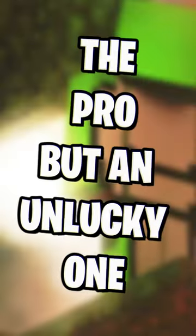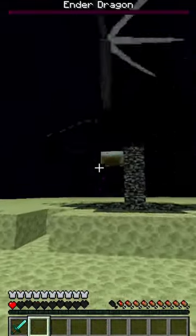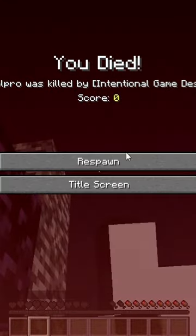Those speedrunners are pro but unlucky. This time I just saved one HP and I just want to kill it very closely. I just want to do some bed rush — and dude, why is it with me every time?